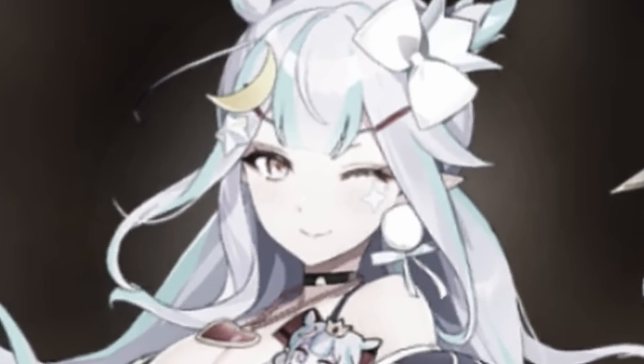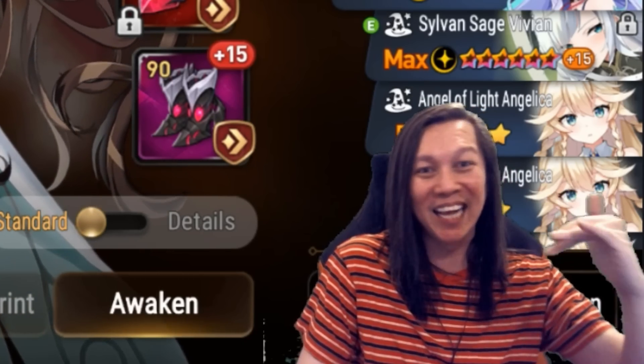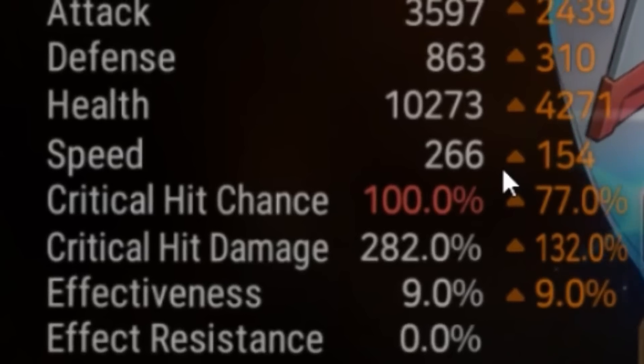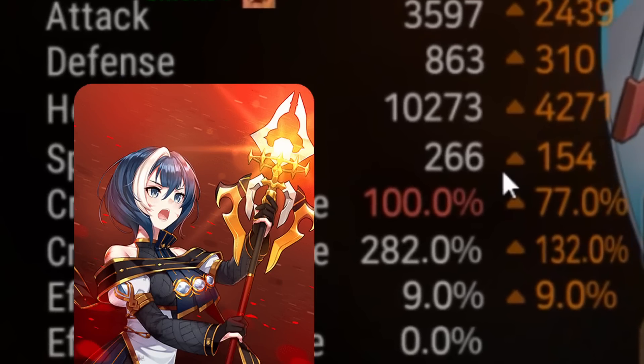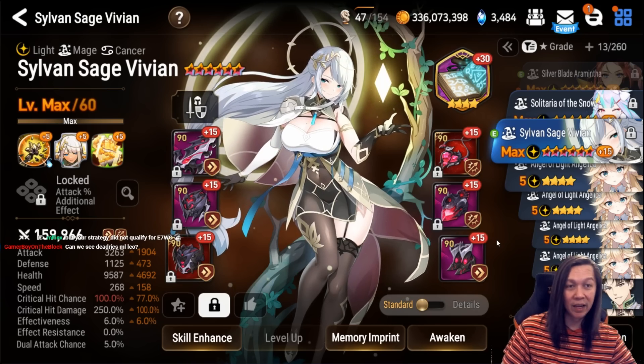Now we're going to move on to the damage dealers — these are attack-scaling yolo damage dealers. We'll start with Landy; she's at 260 speed, on Guiding Light which is probably her best-in-slot artifact. Next we have Sage Vivian — same thing, similar speed, similar crit damage, similar attack.